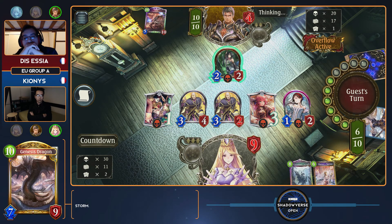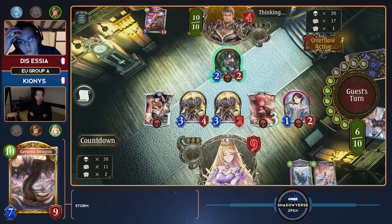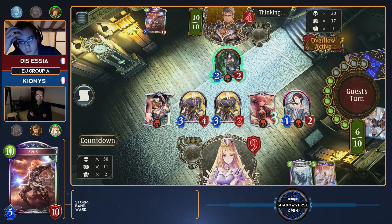Drawing that Zeus changes everything again. If Essia wins this, I guarantee Kionis is going to be kicking himself that he didn't play Seraph when he had the chance. But if he wins, he's going to be like: I'm the best, I made the perfect play. And these are the types of plays I love — it's all about player flavor versus what the casters think is right. I love those battles. The players are generally right most of the time.